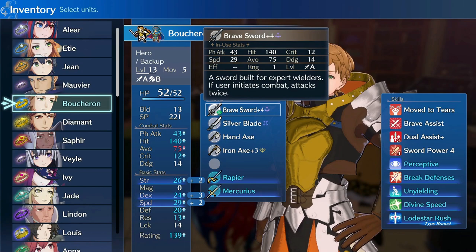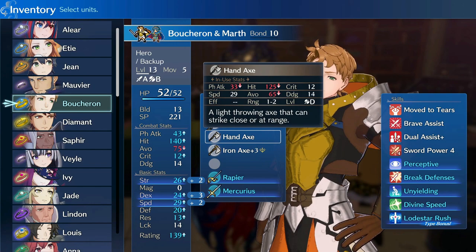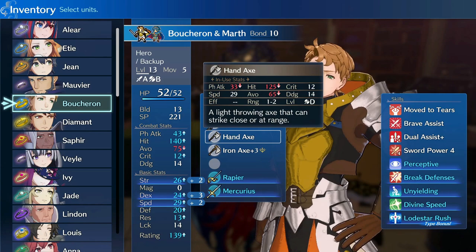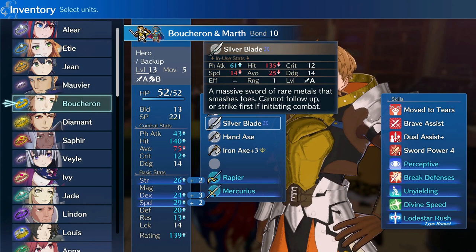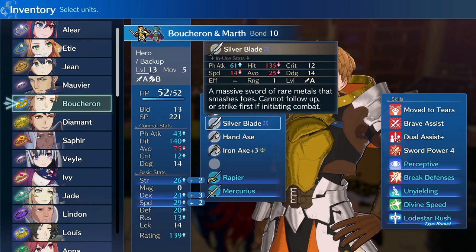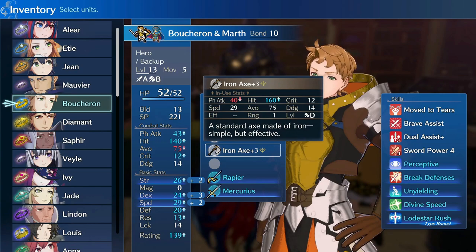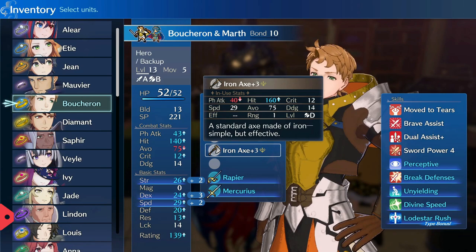Next up, we have a Hand Axe — no forge or engrave is necessary here. This is mainly going to be used to extend backup range until you have Dual Assist Plus online. Then we have a Silver Blade with the Ike engrave. This is only really going to be used for Lodestar Rush, because we are using Marth with this build, and the extra might from Ike's engrave helps significantly. Finally, we're rounding out with the Iron Axe with a Leaf engrave — mainly a weapon triangle advantage option with high accuracy for dodgy opponents.